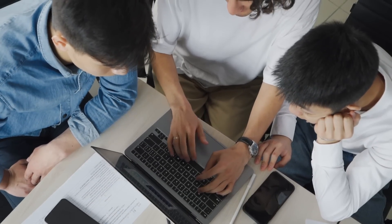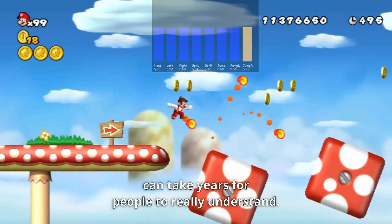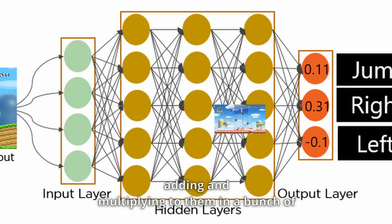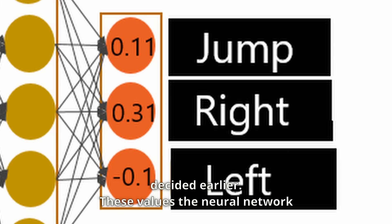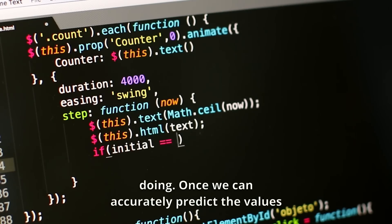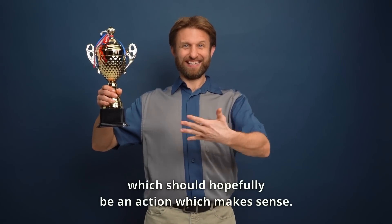That's pretty much all the information reinforcement learning needs, but I haven't really explained how it's actually gonna learn anything yet. While this is a very complicated process that can take years for people to really understand, the basic gist is: we take the images of the game and pass them into a neural network, which takes the pixels of the images and does a bunch of random adding and multiplying to them in a bunch of random different ways until it eventually spits out a single number for each of the actions we decided earlier. These values the neural network spits out are meant to predict how much reward the AI thinks it's gonna get if it takes that action. After playing many, many games, the AI can learn to predict these values really well by adjusting exactly what the neural network is doing. Once we can accurately predict the values for each action, we can just choose the action predicted to give the highest reward, which should hopefully be an action which makes sense.